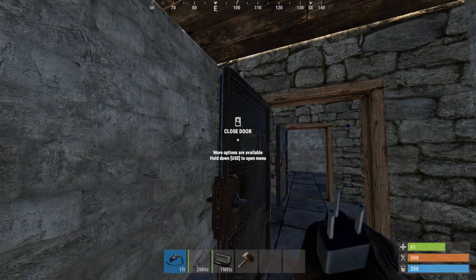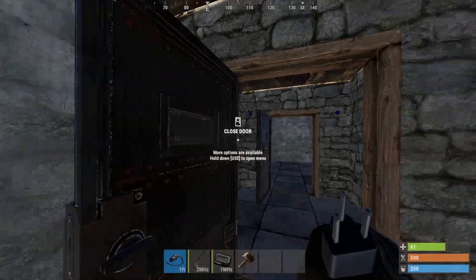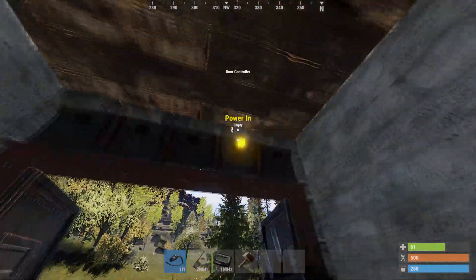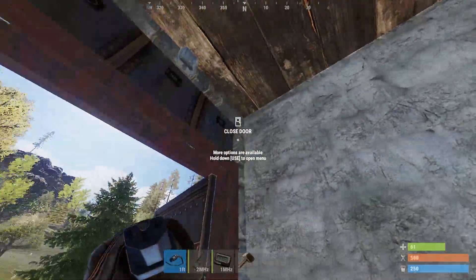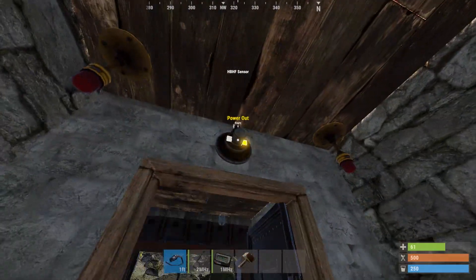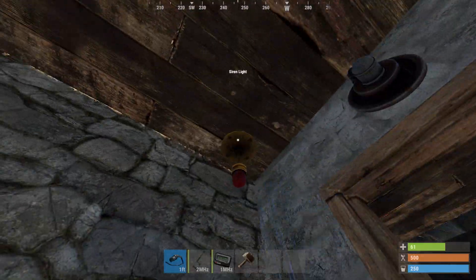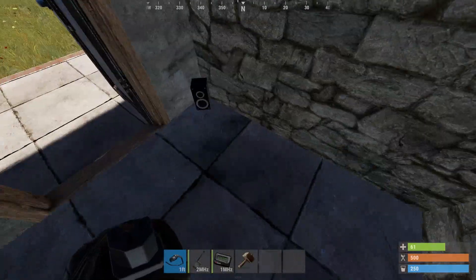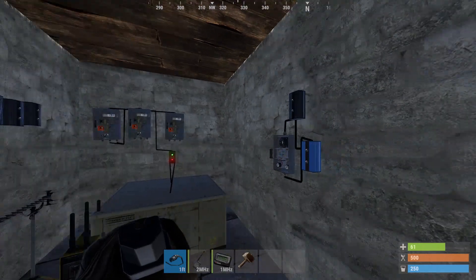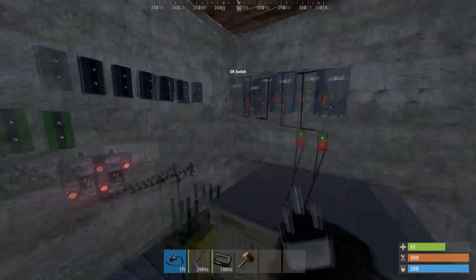With this system you could probably make a very good security system. This is a simple one I've devised — it's probably one of the easiest and most effective ones I've found. All I've got here is a door with a door controller, an empty room, a heartbeat sensor, four lights — two siren lights and two flashers — and two audio alarms. I'm going to wire it together and explain what it's doing.